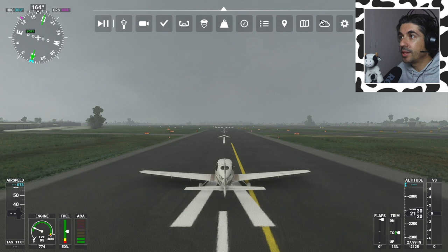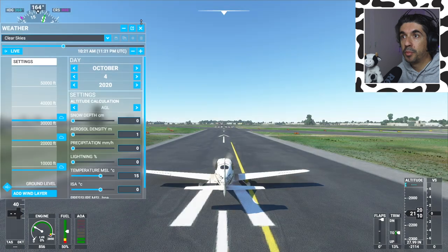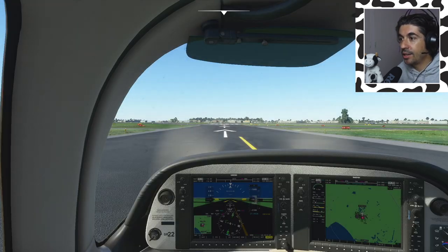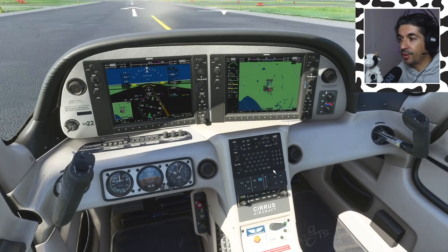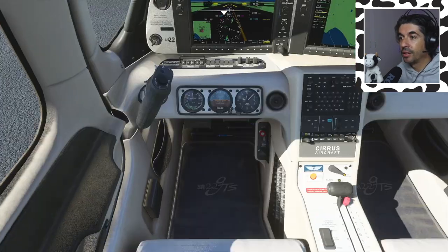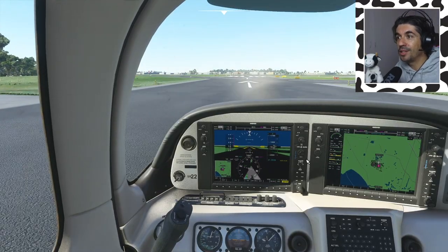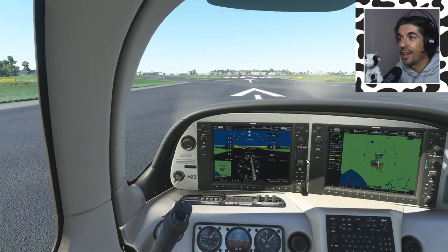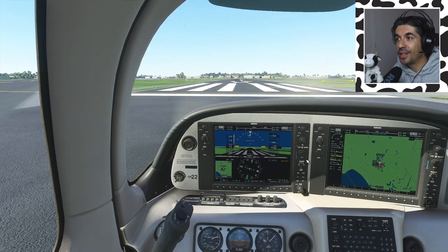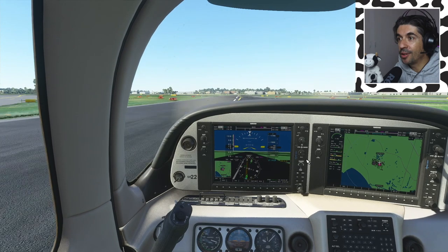I want to try that again, but this time let me go to clear skies. I want to try the classic question: can you turn back to the airfield if you have an engine failure after takeoff? I'm not going to say should you, because that's never a question we should really be answering on YouTube, but is it possible in this simulation to take off and turn back to the airfield if you have an engine failure at low level after takeoff?